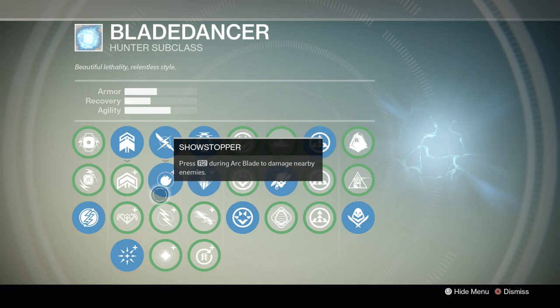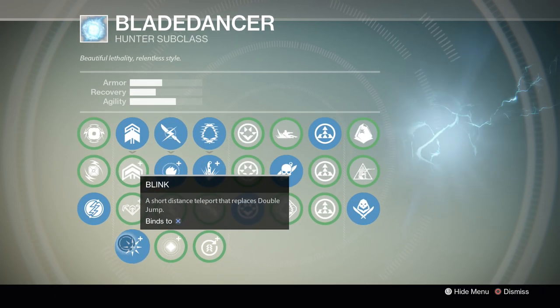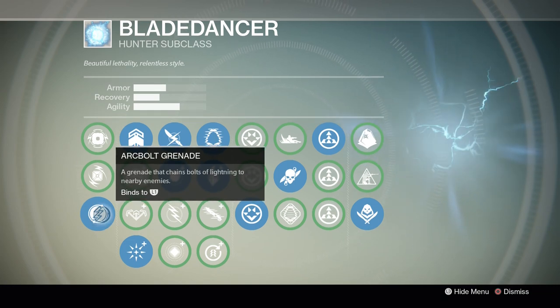Showstopper and Vanish don't really matter — they're mostly not used unless it's a very specific situation. Blink — you've gotta learn Blink. It's so, so strong both aggressively and defensively. For the grenade, Arc Bolt is definitely the way to go. I miss a lot of my Arc Bolts, but the other grenades are too average. Go with Arc Bolt because it's very, very strong overall — you can get a lot of kills with it.